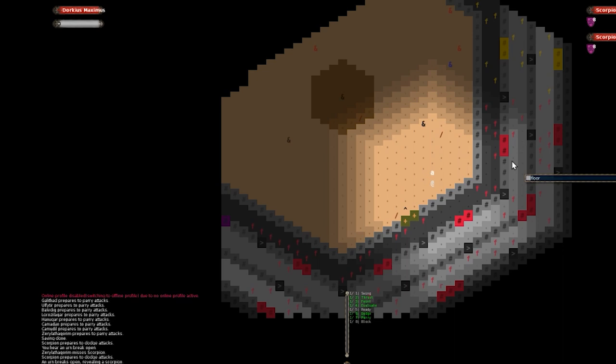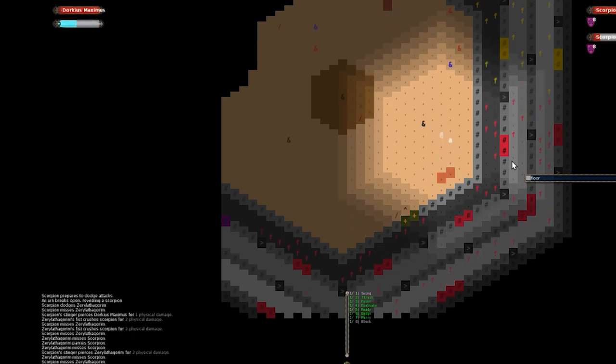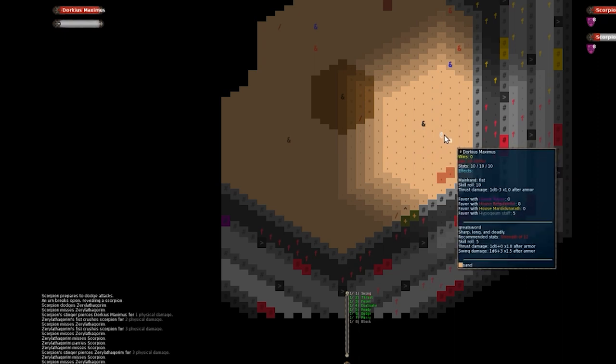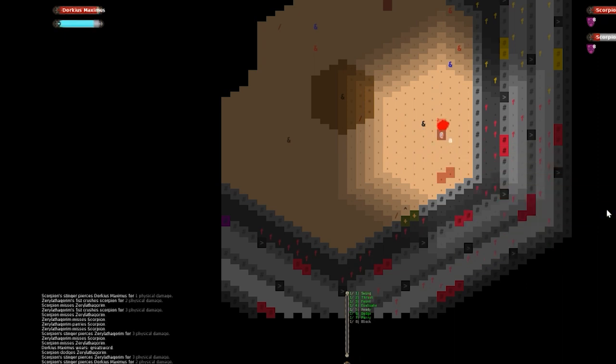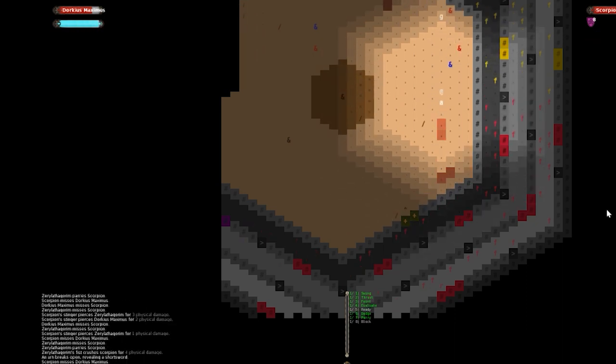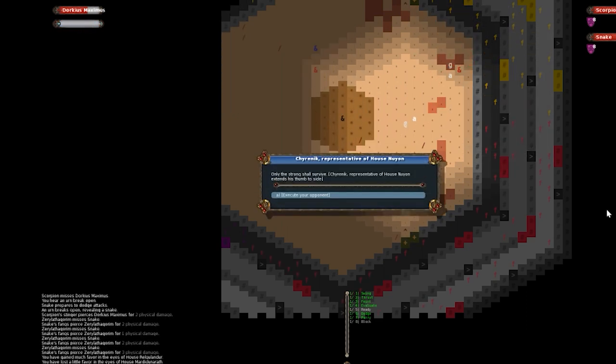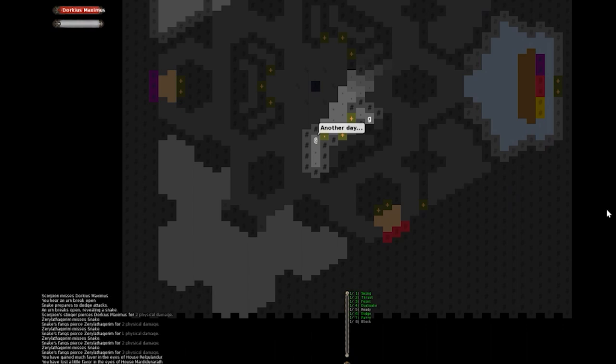Back in the arena — there's a scorpion out here and I'm not even armed yet. Hopefully it didn't poison me. Let's pick up the great sword. Let's see if we can win by getting a gem or by letting the opponent die to scorpions. Yeah, he died to scorpions — let's call it a win.